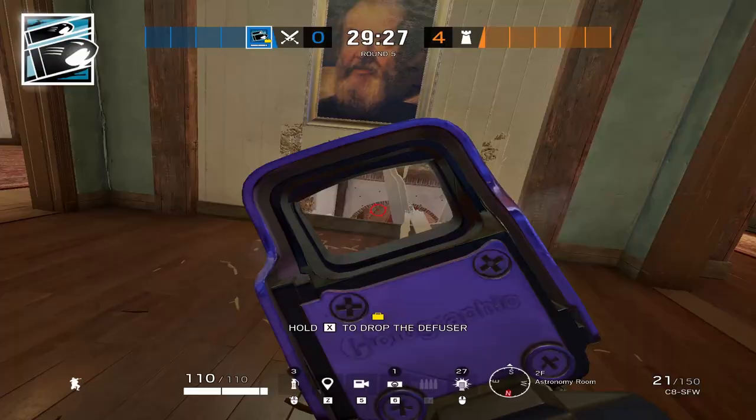The map control you want for this objective is going to be master, statue, trophy, 90, and top red. The best way to take that is to have Zofia rappel on the 90 window while the rest of the team goes to the master balcony, with Hibana and Nomad joining Buck and Yana.